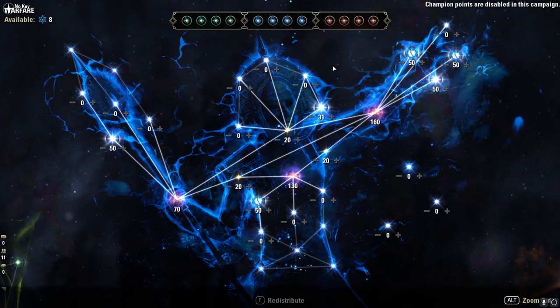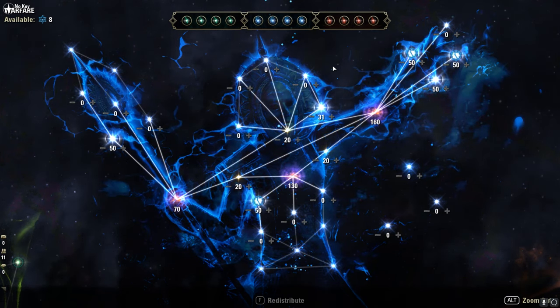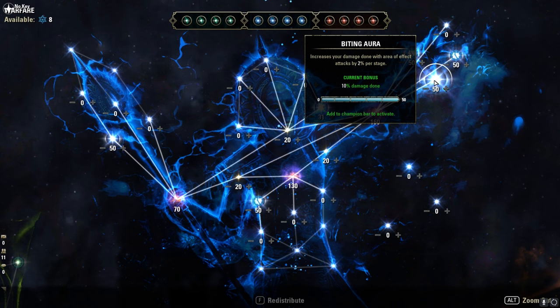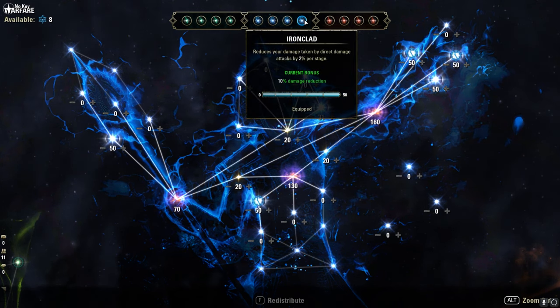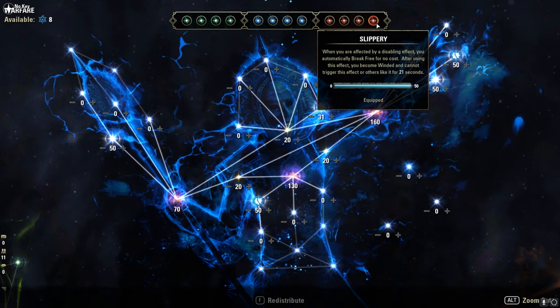Let me show you the Champion Points quickly if you want to play this build on a CP campaign — but like I said, this is primarily a no CP, no proc build. I run Mastered Arms, then Biting Aura, Duelist's Rebuff and Ironclad. Celerity, Sustained by Suffering, Pain's Refuge and Slippery — nothing special here.